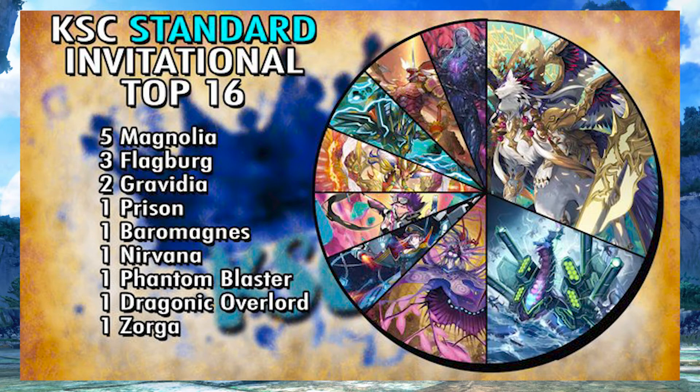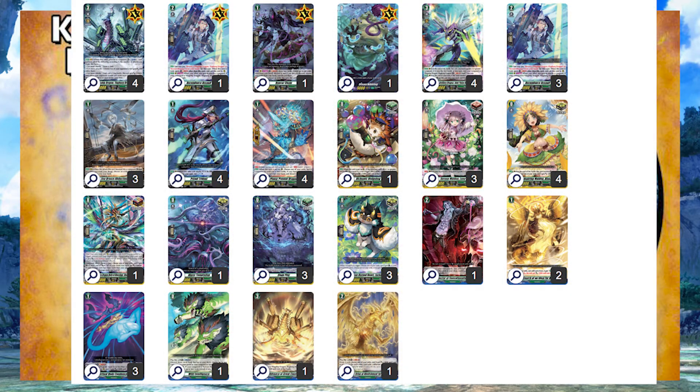I'm honestly not surprised that Magnolia had so much representation, simply because Inlet Pulse hadn't been choice restricted yet at the time of the event. But honestly, the biggest thing out of all of it is that Flagburg came first. You can find the deck codes out there if you know where to look, but it's just crazy to see Flagburg do so well considering it didn't get a whole lot of support.